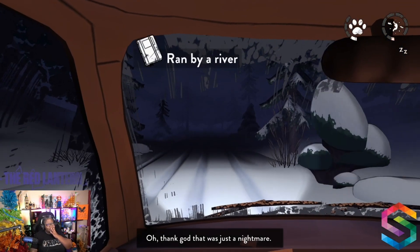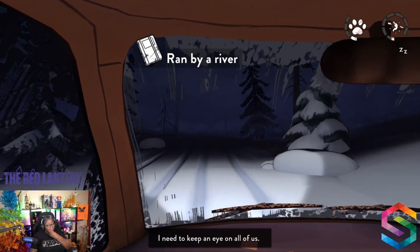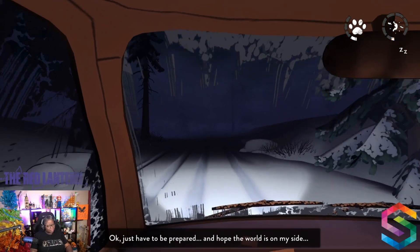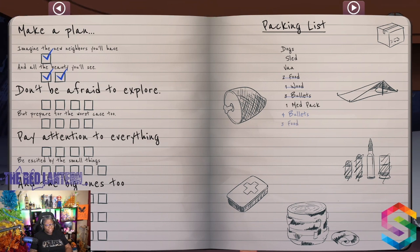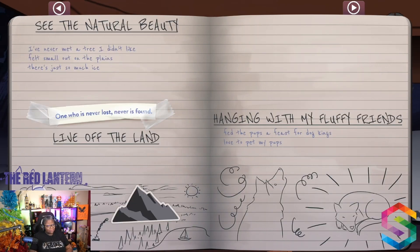Oh thank God — that was just a nightmare. I'll try to find more things we can eat. I need to keep an eye on all of us. I just have to be prepared and hope the world is on my side. So we explored the game like that. We got four checks for 'be prepared for the worst case,' and one more check for the beauty that we saw. We went from two foods to three and from one wood to two. That wasn't bad for a second run.